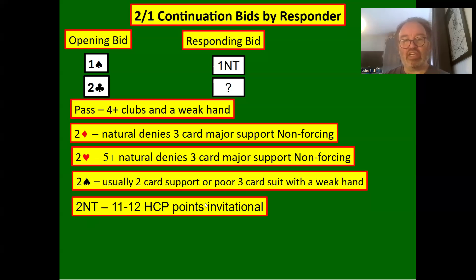Two no trumps shows 11 to 12 high card points, invitational. Notice the impossible two spade bid is now gone — in the previous auction we could use it because we opened one heart, but here we opened one spade, so two spades is just natural. Similarly, we can't have an impossible two heart bid, because we couldn't have bid one heart at the one level since partner bid one spade.